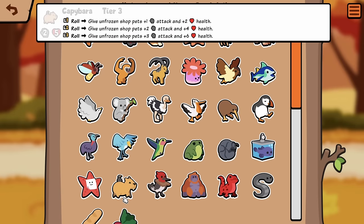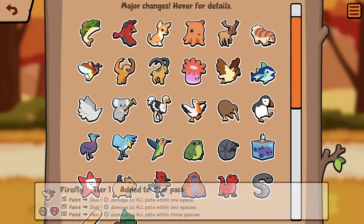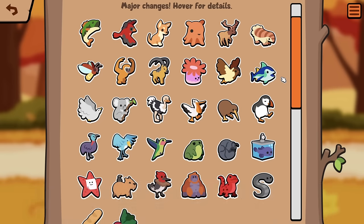Capybara roll: give unfrozen shop pets plus 1, plus 2 — so instead of plus 2, plus 1. I think they're trying to go a little health heavy, because they changed Dove.